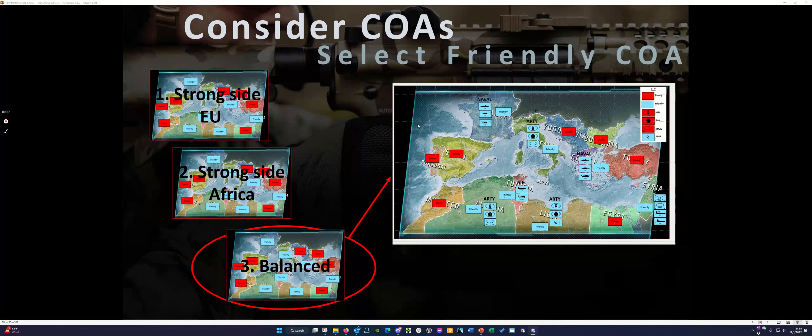In this particular case, you can see the choice we made was this balance choice. But I had an EU strong side, where I put a lot more artillery up here — two artillery and one artillery down in Africa. Or I did the reverse, where I did a strong side Africa, putting one artillery unit up here and two artillery units down here.